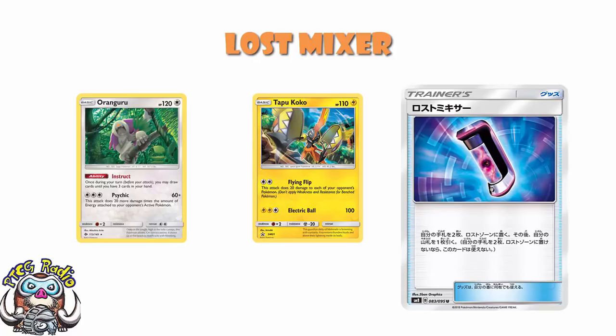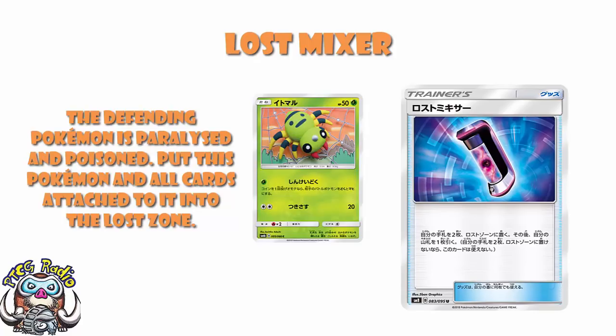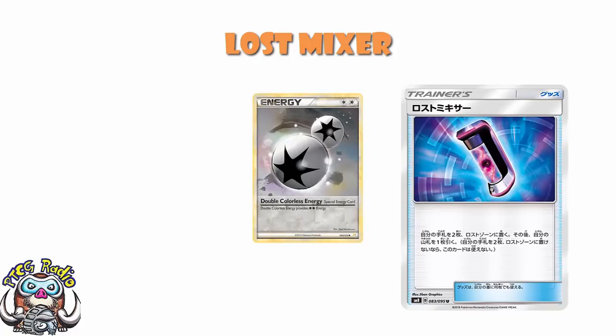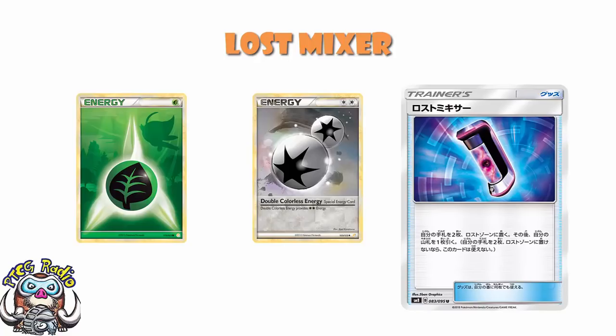I mentioned Spinarak in a video the other day — Spinarak's got a great little attack whereby the opponent's active Pokemon is paralyzed and poisoned. You pop Spinarak in the lost zone, and that's great as a turn one attack. It uses the same Grass Energy Jumpluff does. But after turn one you don't want Spinarak, so now you can play four of them to maximize the chances of starting with it, then just Lost Zone the rest. Obviously you can't play four of every Pokemon — you're still playing a four-four-four Jumpluff line, with maybe four Double Colorless and five or six Grass Energy.